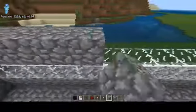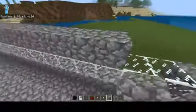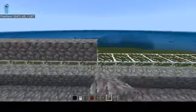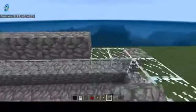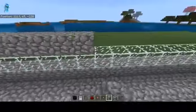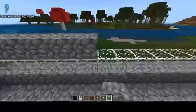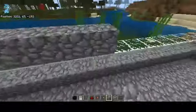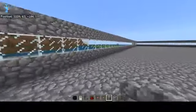Now what you want to do for the third layer is just run your block of choice the whole way around, and you want to keep doing that until you have 16 blocks off the ground. For the sake of the video and time, I'm not going to do that. Okay, so it should look like that — there's your little viewing area.